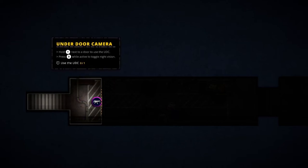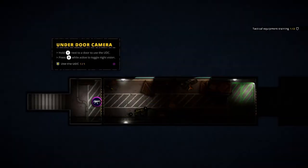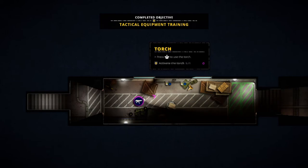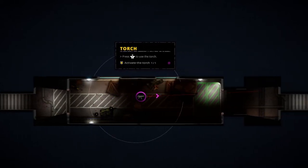Hold Y next to the door to use the under-door camera, and then press B to activate night vision. Very cool — so we can switch between night vision and regular under-door camera. Press R to use your torch, so you can toggle that on and off. Once again, pretty cool.